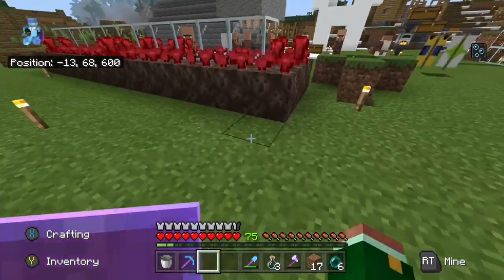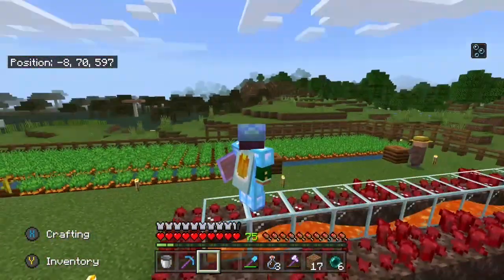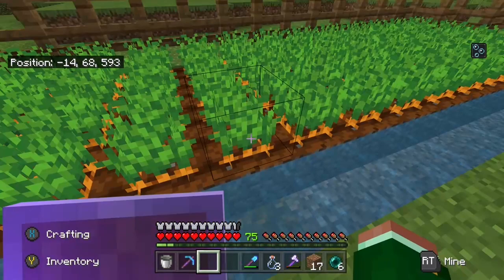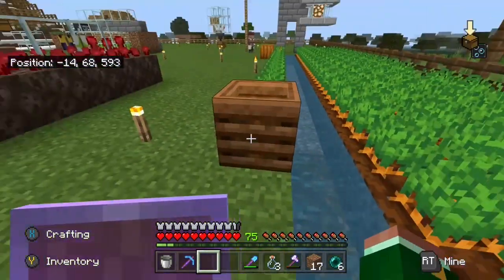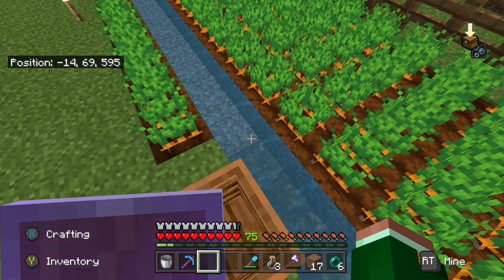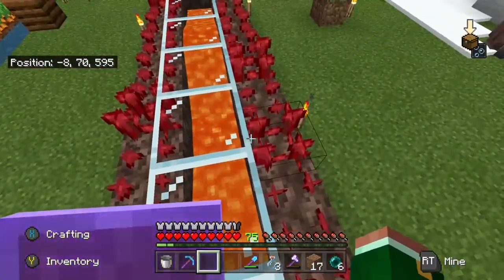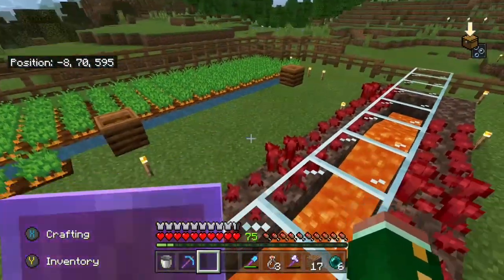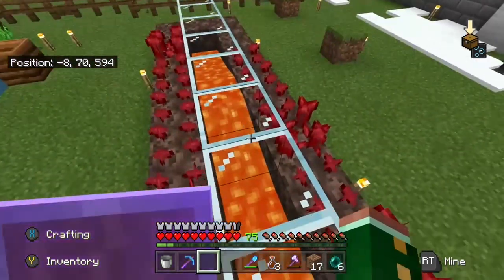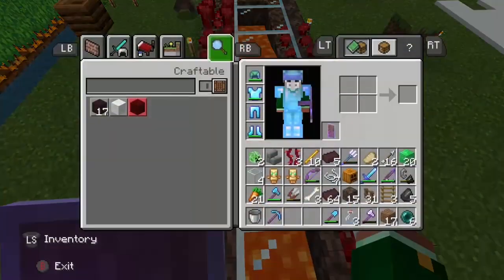Nether wart farming is, as you can see with lava in here, very similar to normal farming because obviously with this you need the water to sustain the crops growth. Well, if you didn't have water the crops actually would not grow at all. What I found is that the lava actually works like water in a way — more so in that it makes them grow faster pretty much, because you can't bone meal them.